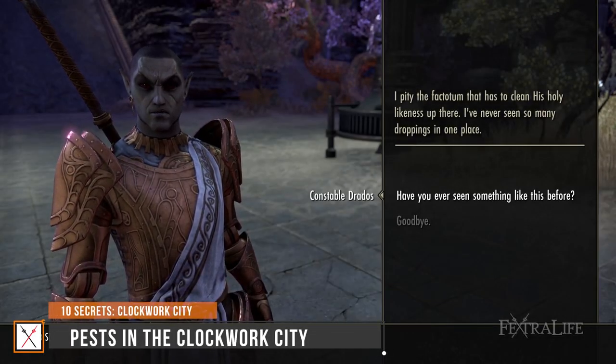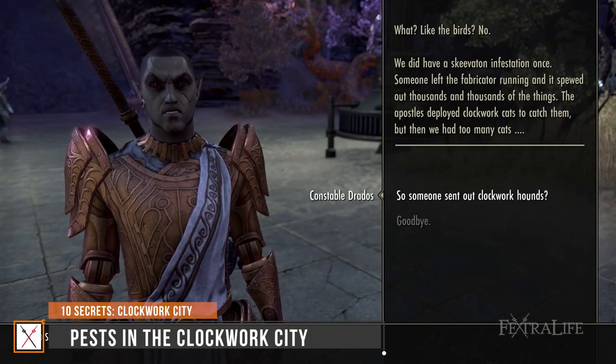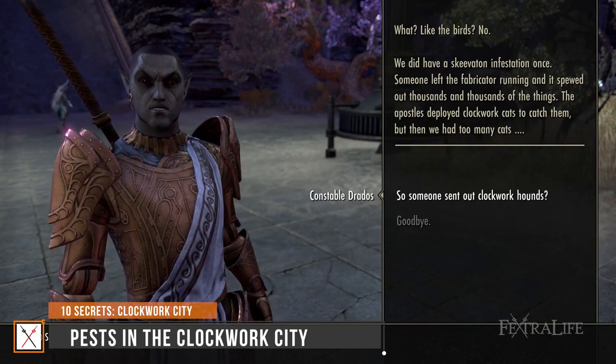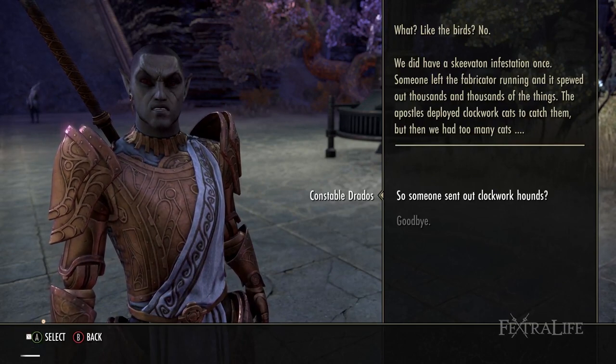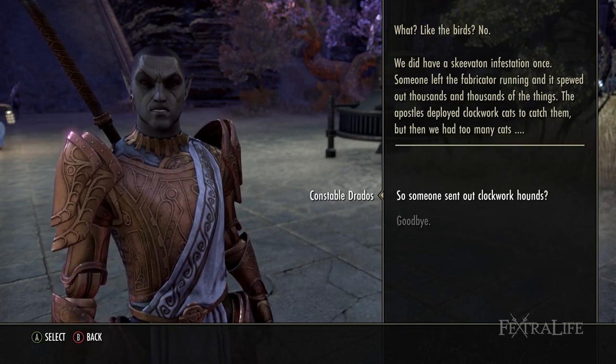Number 3: Pests in the Clockwork City. Whilst doing the main quest Lost in the Gloam, you'll talk to Constable Dredos. If you follow the conversation options beyond what is required for the quest, you'll find one of the most amusing exchanges in the DLC.